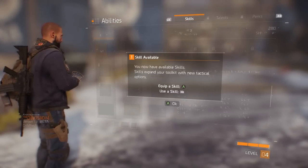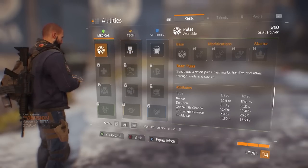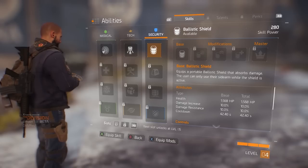Abilities and Skills: Your character has three main stats — damage per second, health and skill power — which are affected by abilities. Firearms improve your weapon's damage, stamina increases health, and electronics boosts skill power, which in turn improves all abilities and skills. These levels are directly influenced by gear, so check attributes and equip parts that increase the abilities you want to focus on.